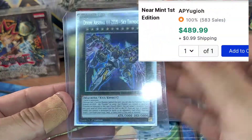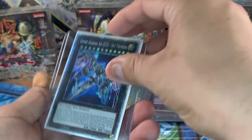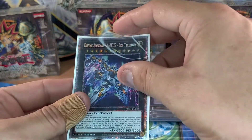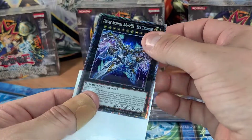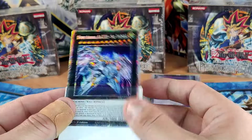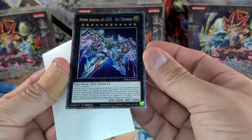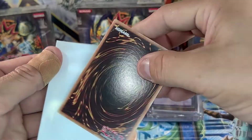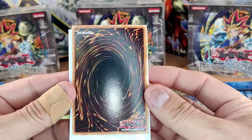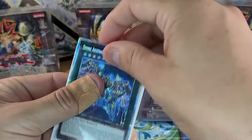You guys have seen this before — Divine Arsenal AA-Zeus Sky Thunder, one of the most expensive ones. It's over 400 bucks. It got reprinted recently and I'm not sure if that affected the price. I took it out of the top loader because this card is going to stay in my binder — I'm not going to grade it. I thought about it and most of you said go for it, but look at the centering: front looks pretty good, but the back is a little off-center both top-to-bottom and left-to-right. I'm pretty confident this won't get a PSA 10, and if it's not a 10 it's not worth grading. So it stays in my binder forever.